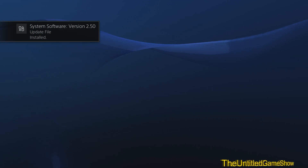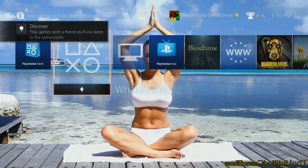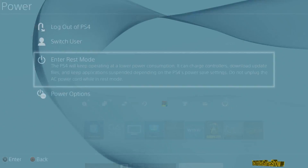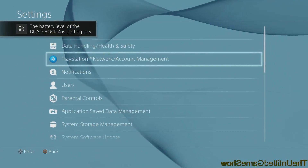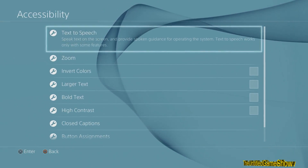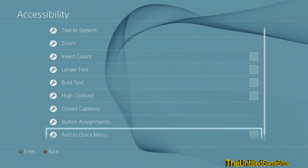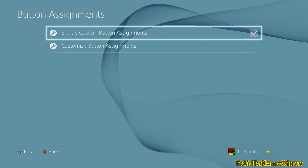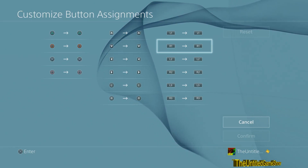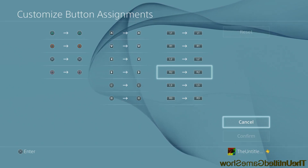The PS4 has been updated to version 2.50 and there are a bunch of new features, including customization features and much more. First thing I want to show you guys is something you might want to check out right away. Go into System and find Accessibility — this is a new option. You can enable custom button assignment, where you change the buttons to absolutely anything you like. I think this is a big feature for gamers who might be disabled or if a game doesn't support custom controls. I think this is one of the biggest features in this update that nobody's really been talking about.